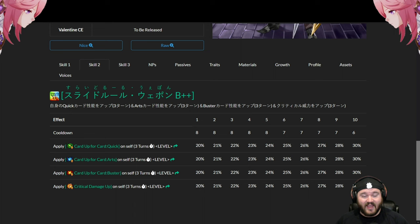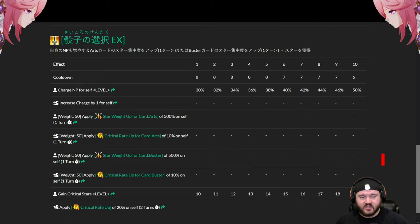On his second skill, it's 20 to 30 percent on Quick, Arts, and Buster — remember he has a triple Arts deck — and then crit damage up at 20 to 30 percent. All of these are three turns on a six-turn cooldown. This skill is probably among the biggest question marks in his kit. It's not necessarily bad — it's essentially a 20 to 30 percent Arts buff and a 23 percent crit buff.